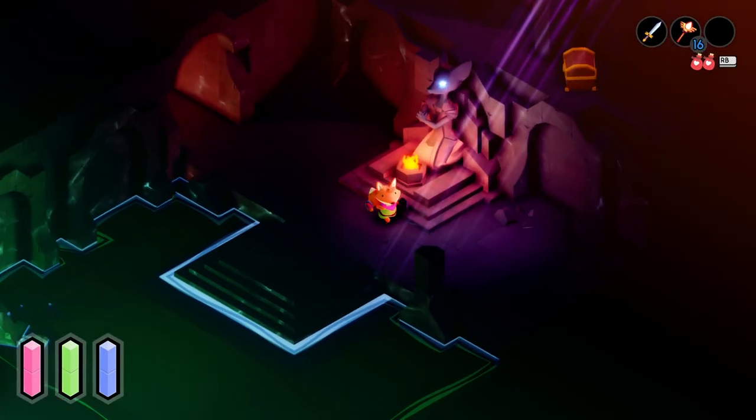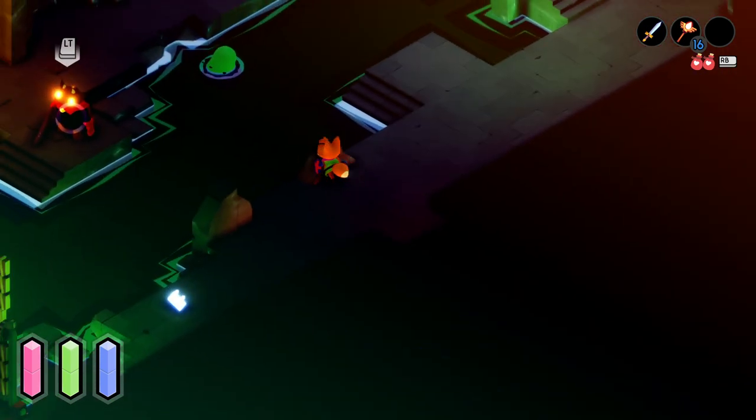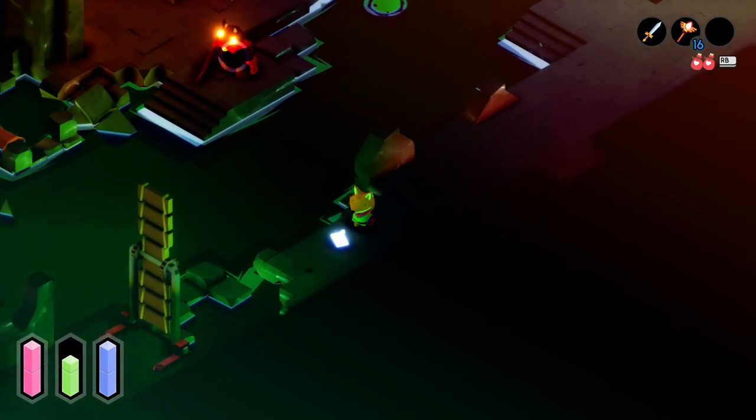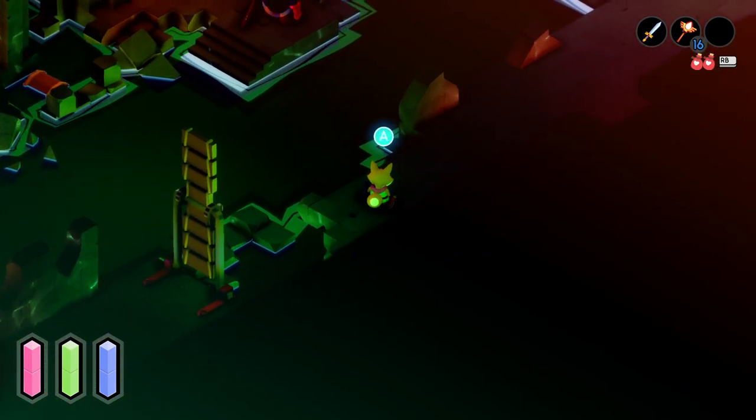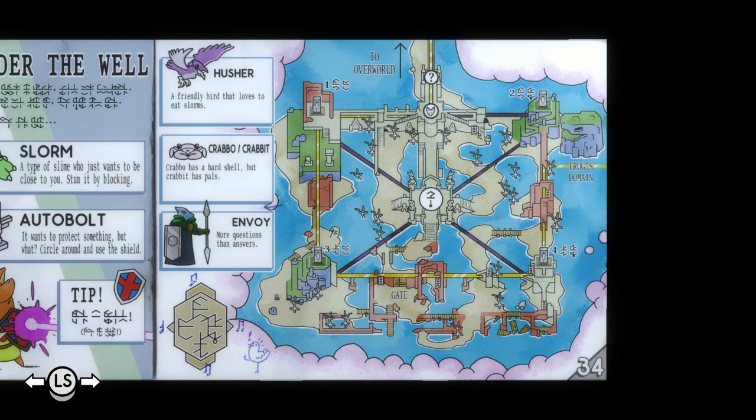The unfortunate thing with this is that it is not the sort of thing where, even if I know exactly what it's supposed to translate to in English, I'll be able to apply that to any other piece of text. What do you got? Crabbo. Bird envoy. Something about music and a chicken being very happy about that.